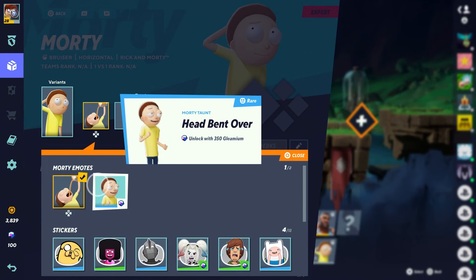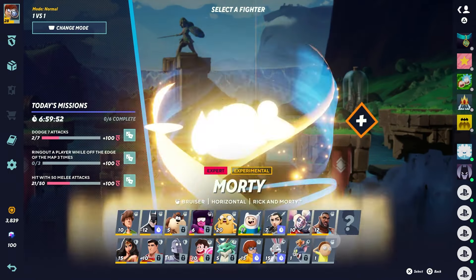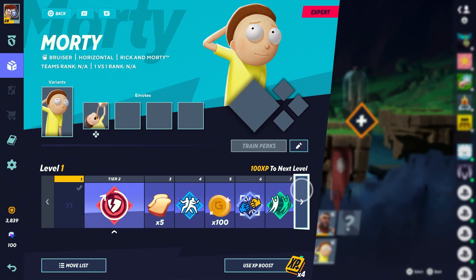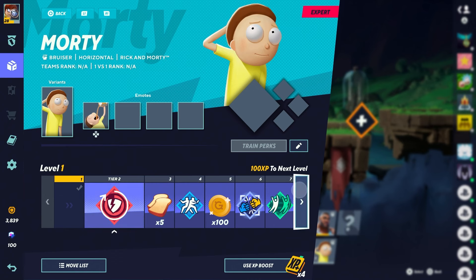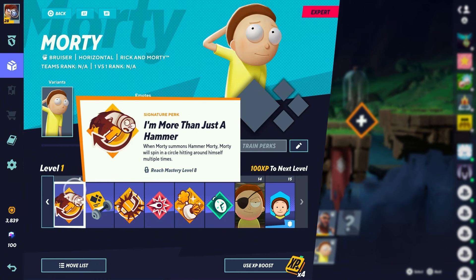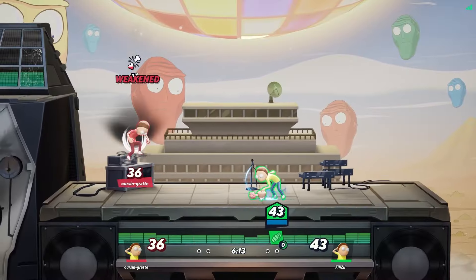He also has a free emote and another emote called Head Bent Over that costs extra. He has his own progression with things like gold at level 5 and special perks unlockable at tier 8: 'I'm More Than Just a Hammer' lets you spin in a circle while using the hammer attack; 'Oh That's Still a Grenade' increases the explosion radius of Morty's grenades; and 'Extra Fleab Juice' makes Morty's plumbus leave a floor effect.